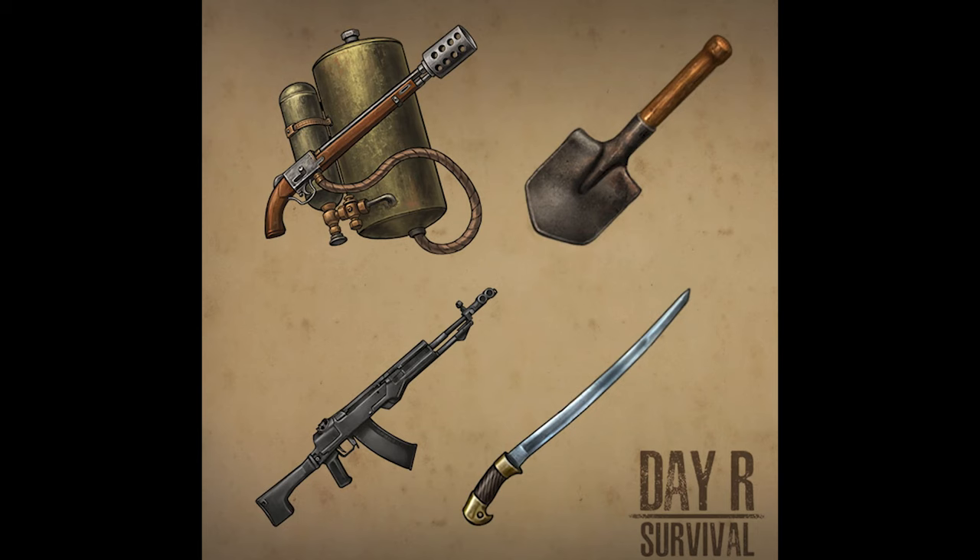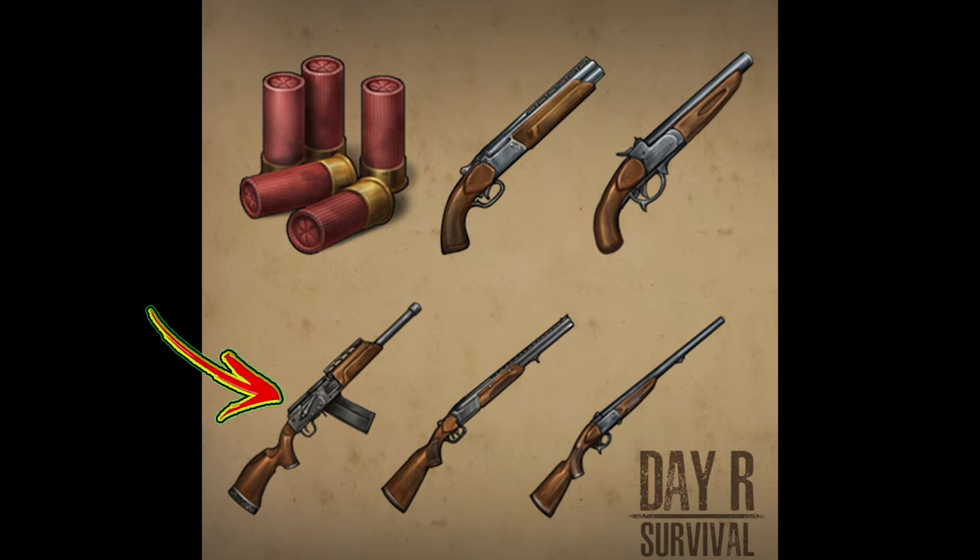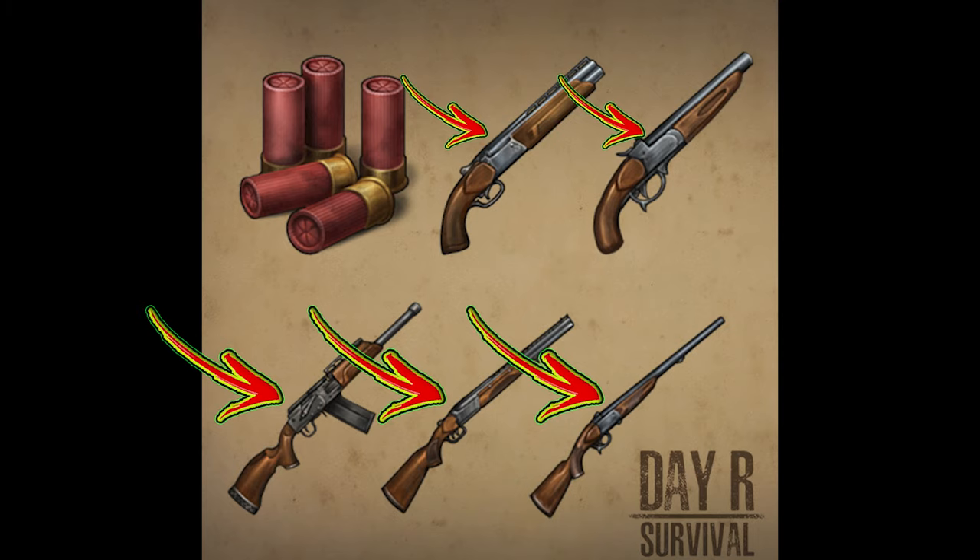There are also going to be faction weapons. There's going to be the Flamethrower, the Sapper Shovel, the Abacon, and the Shashka — which is pretty badass. Next is the shotgun category: we have the Saiga, the TOZ-34 which can be sawed off, and the IZH-18 which can also be sawed off.